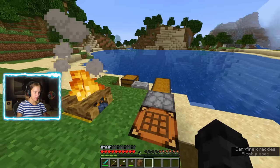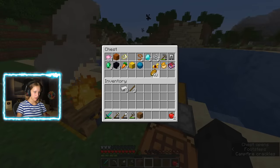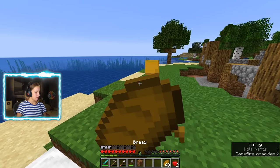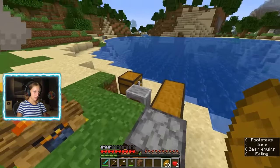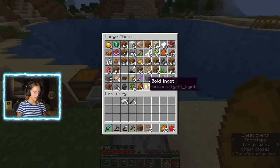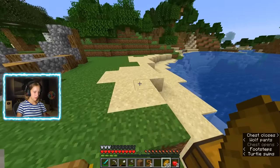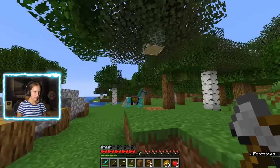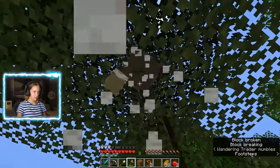Nice! Also I need food. Do I have food? I got a lot of bread, okay. I don't need to worry about food anytime soon. Yummy, yummy, yummy. Where are my leads? Yep, they're right here. I need to make a fence post or something. I don't have any wood — I need more wood. Horsey, don't run away on me yet. I still love you.